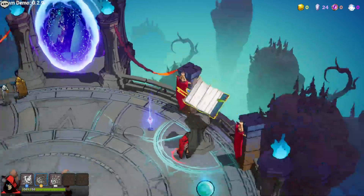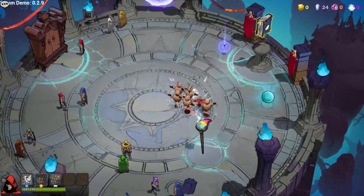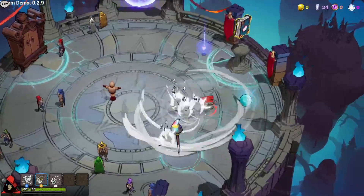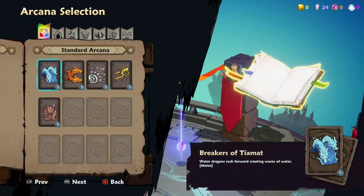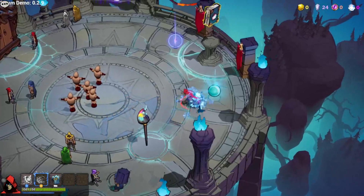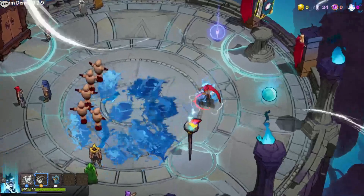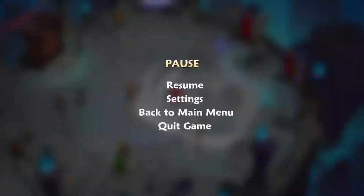Duck wind one and then the water one we haven't tried. Water dragon — oh, that's a nice little range if they're right in front of you and you've got a group of them. Get the cooldown to go — oh, that's pretty cool!